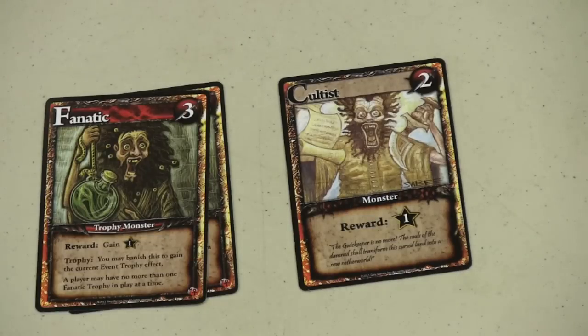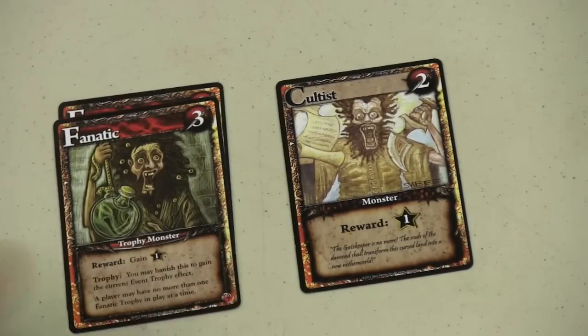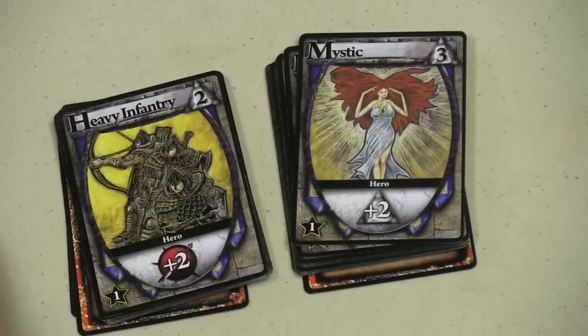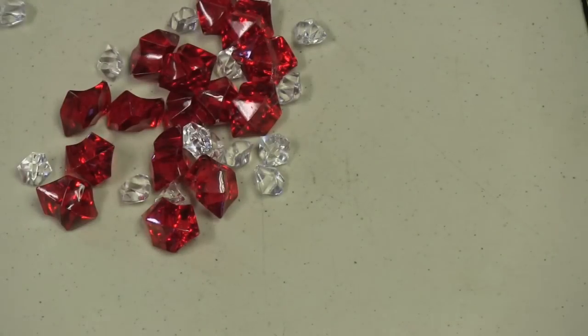Because you can play this as a two-player game, the game comes with the cultists that you're always beating up, a couple more fanatics, your mystics and your heavy infantry, and enough gems. You can play this as a two-player game, or combine it to make it bigger. But let's take a look at some of the new cards.